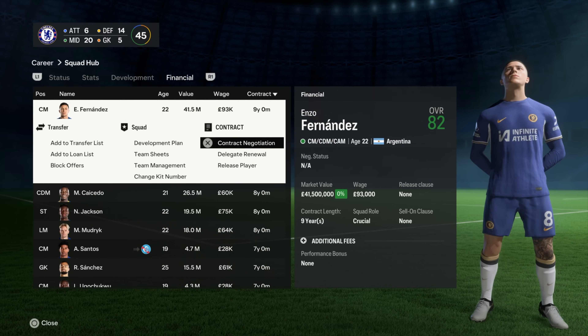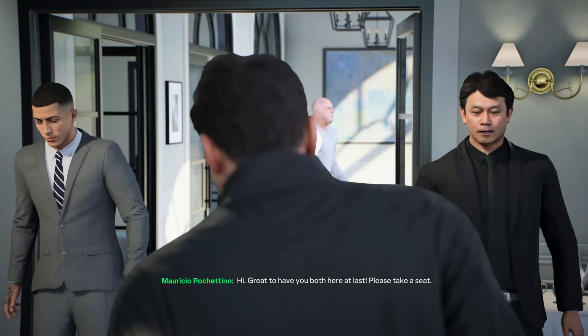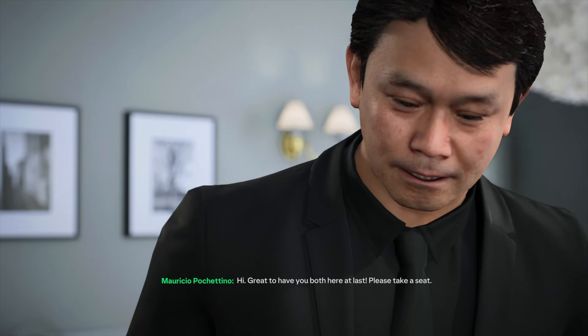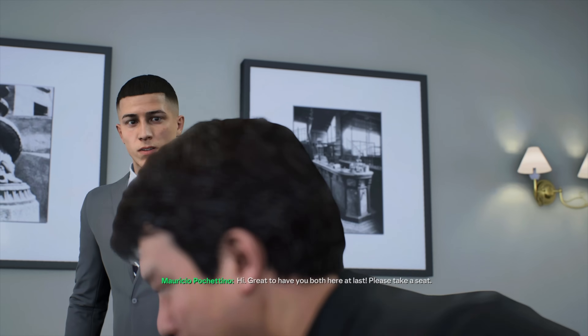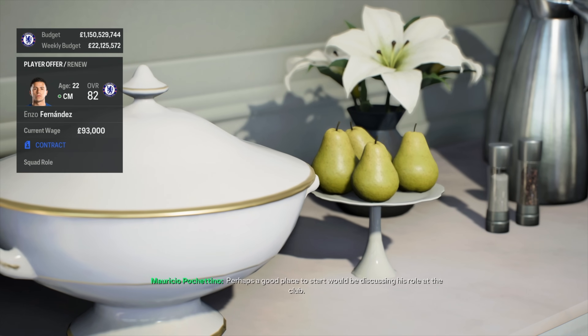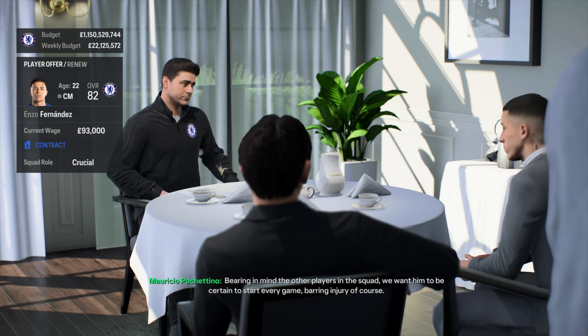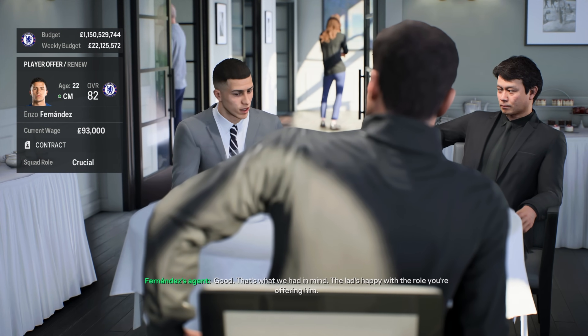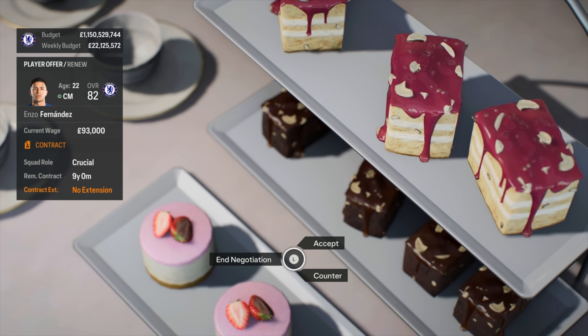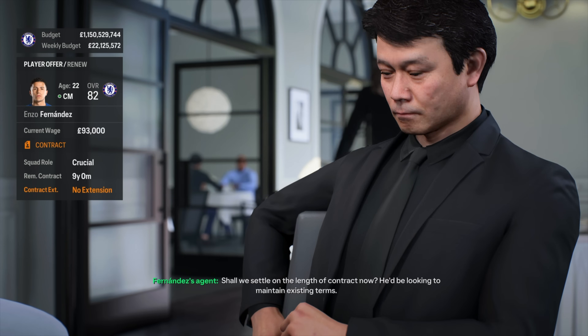Let's try and extend one. If you're managing Chelsea in career mode, you're going to be pretty blessed because a lot of these player contracts have seven, eight, or nine years. The longest is nine years for Enzo Fernandez — let's try and extend this. We're going to go into a contract negotiation and see if we can get it over 10 or 11 years. Fernandez's agent has got this guy a long-term deal — pretty much set for your career. We're going to make him a crucial player, but the agent says they want no contract extension.